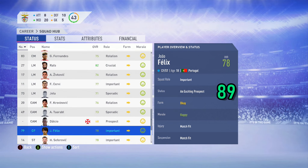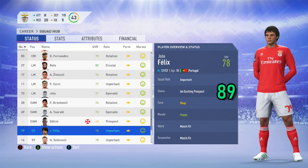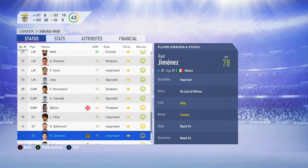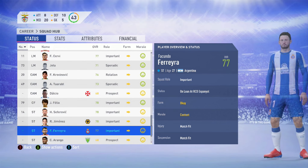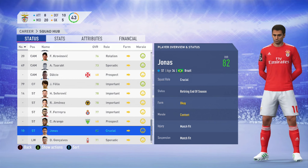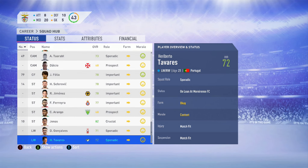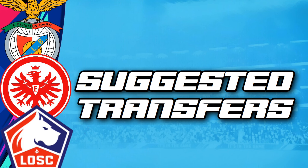João Félix is 78 overall, an exciting prospect with a potential of 89 at just 18 years of age. Jimenez, as we know, is now at Wolves full-time but is still on loan in FIFA 19. Jonas is retiring at the end of the season, so for me the center forward or striker position is one area you'll want to strengthen if you're considering a Benfica career mode.